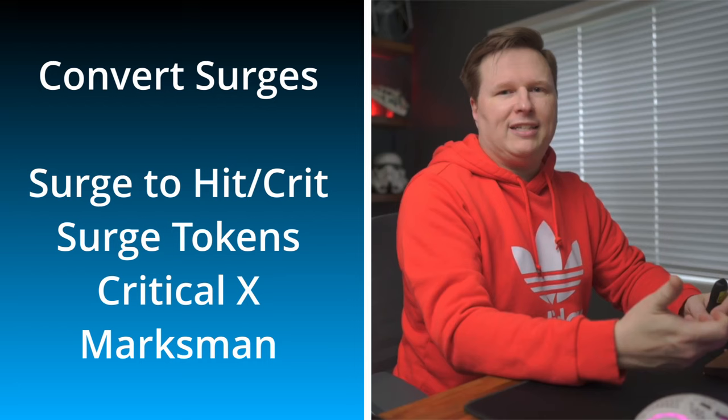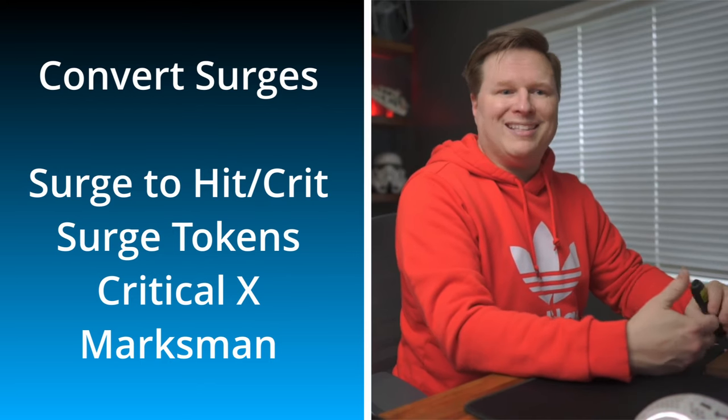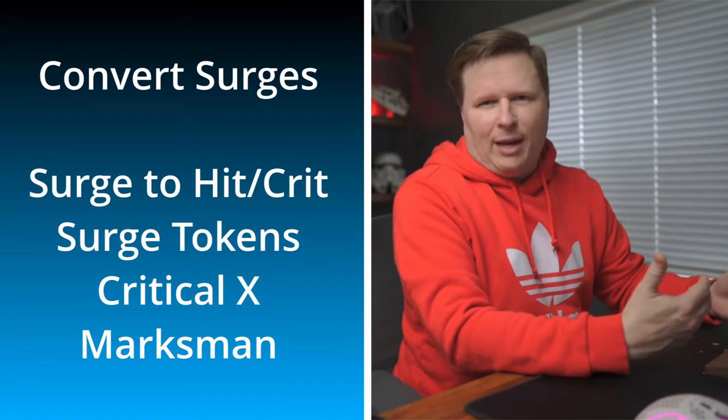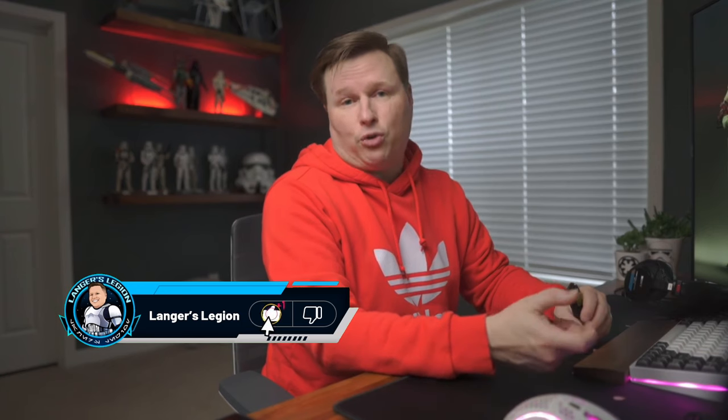Anytime you have a way to modify attack dice before it gets to the defender is always a bonus. Critical is one of the first such keywords, and the second is Marksman. Marksman is usually on sniper-type or long-range units, and it allows you to spend aim tokens to improve attack dice results. If I have one aim token and I roll a hit, I can spend it to convert that to a crit. Or if I have two aim tokens and I roll a blank, I can use both aim tokens to turn that blank into a crit rather than rerolling.